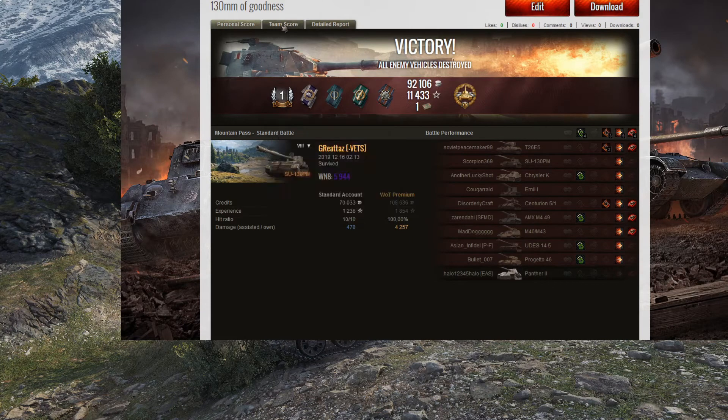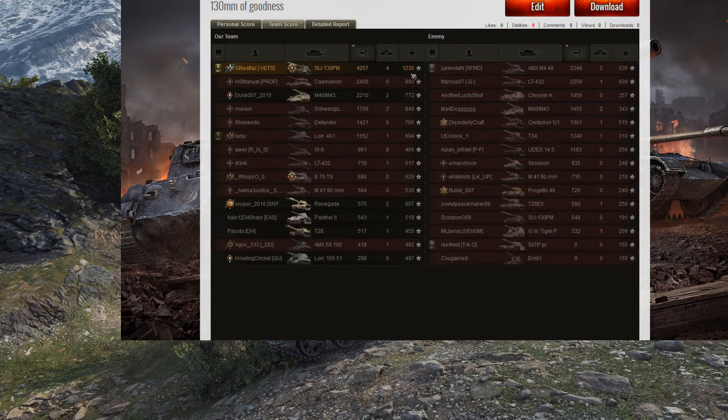I only came out with an Ace Tanker this game, worth 1,236. This tank must be played a lot, because a 1,200-plus score on the North American server only gets a First Class. I don't know exactly where the Ace Tanker line is, but I'm willing to bet it's not much more than 1,250 or 1,300. I was just falling short, and if I would have got that Chrysler K kill with the last shot, I would have got more experience — unfortunately I did not.